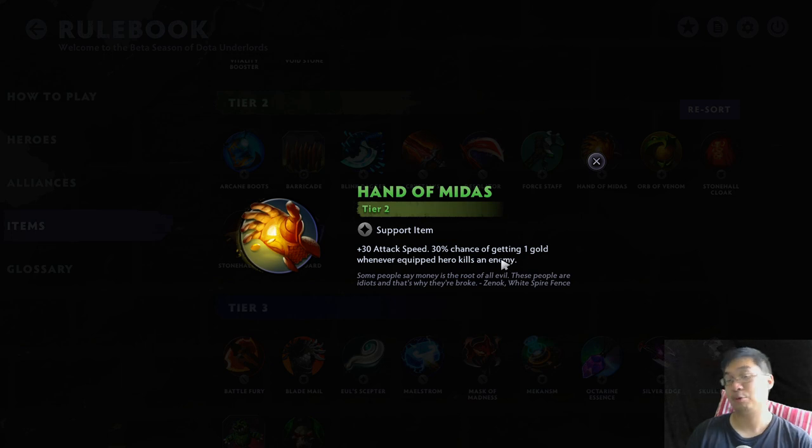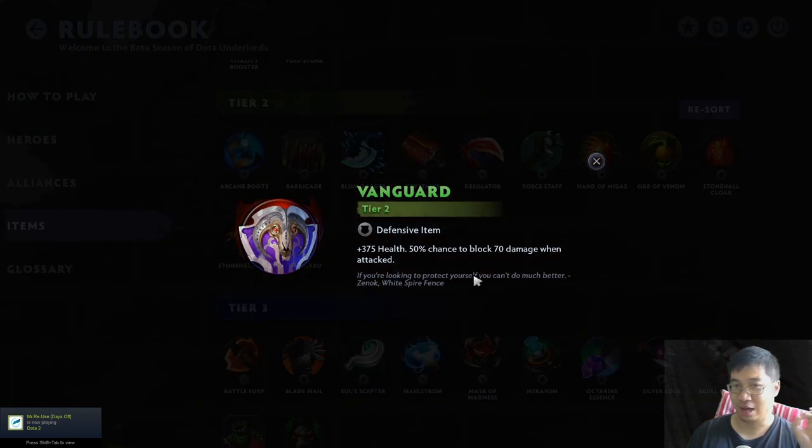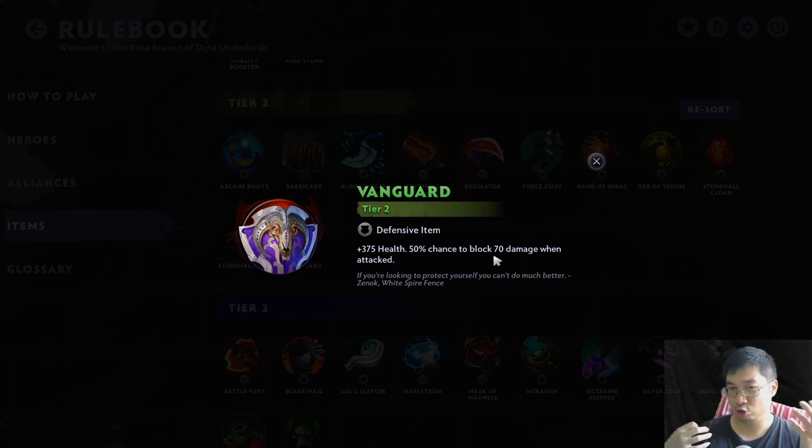Head of Midas is like an upgraded version of a Poaching Knife because it has attack speed and gets gold. It's decent for the economy - if you get lucky enough, you get lots of gold. I've gotten 2 or 3 miners before, and it's pretty strong. Lastly, the Vanguard is a very good item, because although the health gain is reduced, the block 70 damage is ridiculously strong for tanks. If you have a Warrior or a Druid like Treant Protector with this item, they almost never die if they don't get burst down. Unless enemies have Savages or massive Mage damage, the block 70 is ridiculously good.